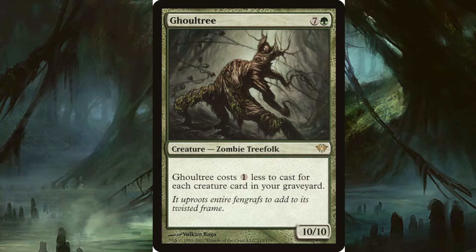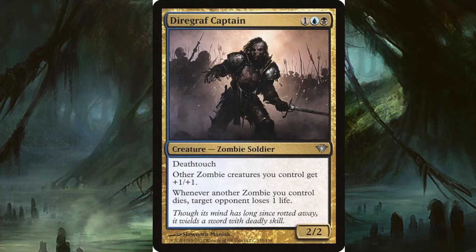Ghoultree costs seven and a green. It's a zombie treefolk — for all those zombie tree nerds. Ghoultree costs one less to cast for each creature card in your graveyard, so the plain text may be seven and a green but it could just be a single green for a 10/10, which in some cases is really good.